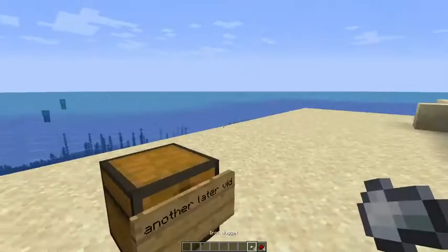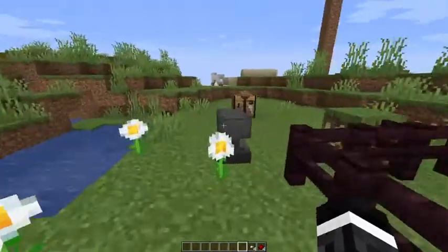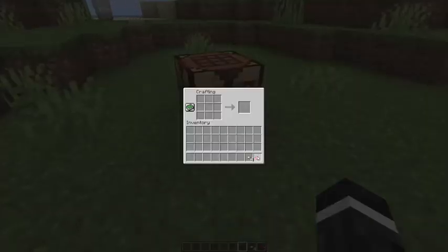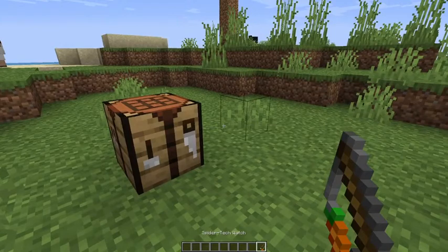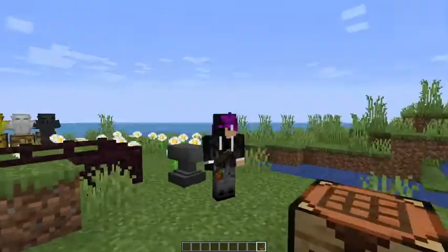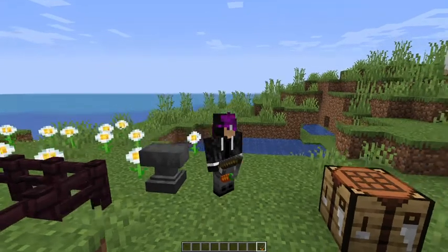So you're probably wondering why does this chest have crafting stuff in it? Well, if you guys have ever wanted to be Spider-Man, this will definitely help. It makes a Minecraft command block, but if we go over it, you get something called the Spider Tech Watch. All you have to do to activate it is right click.